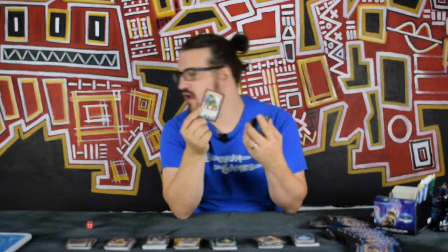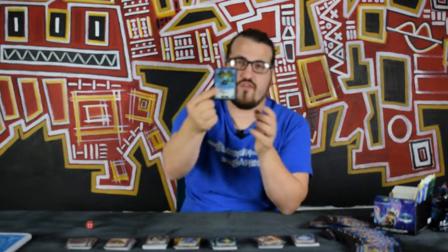We have a hero: Rhyhorn the Stubborn for Mountain — nobody's got Mountain so that's open. And a Foil Hurricane Spirit for Storm — that goes to Ray.